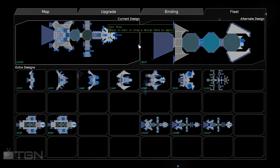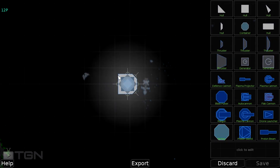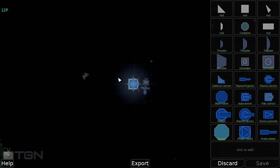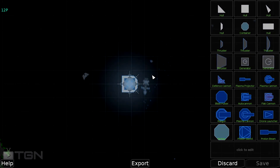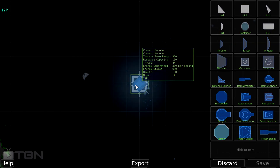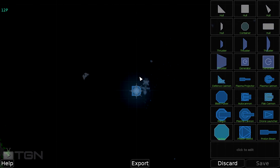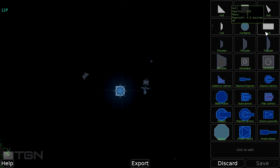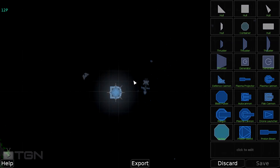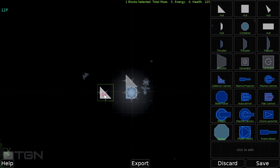Let's go back to fleet and make one. So we've got a little command module, and what we need is thruster, generator, weapons, and a little bit of hull to protect our ship. Because when this command module is dead, your ship is dead, so we need to protect it. I'm going to begin by putting two wings.